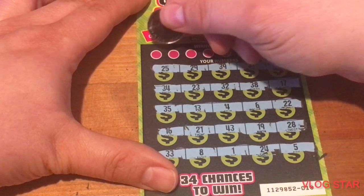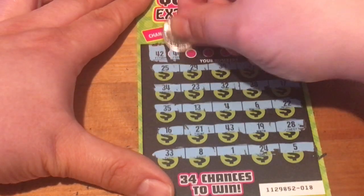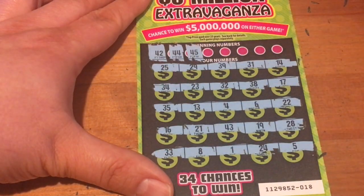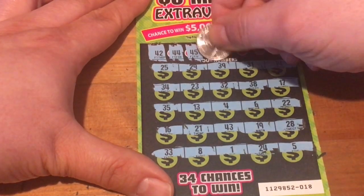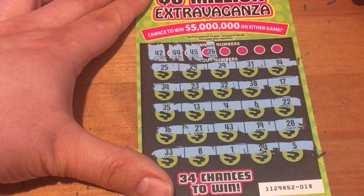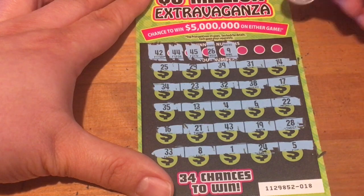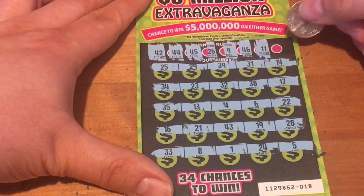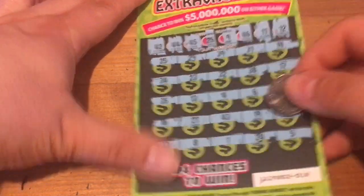I'll have to try for the multiplier again another day. First numbers: 42 — not on here. 44 — also not on here. 45 — man, they give a lot of 40 numbers; I only think I have 43, that's not gonna work. 26 — nope. The number 9 — don't have it. 46 — no. 11 — no. Last chance, number 12 — I don't think I got it. Ouch. Well, that's $40 with no return.